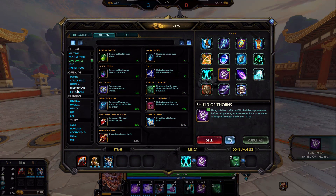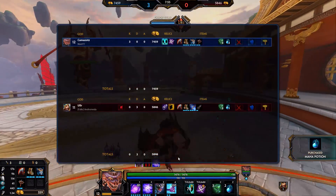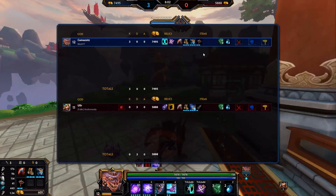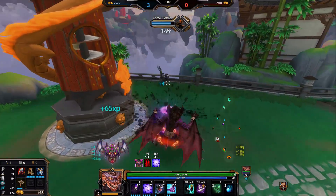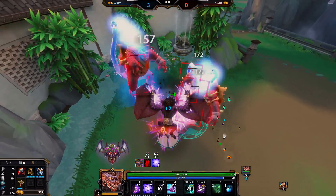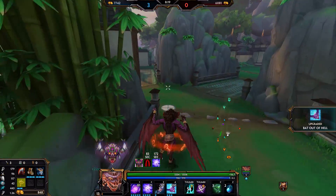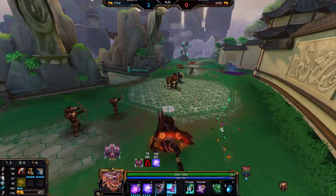Definitely going into Thorns next, then Jotuns after that to get our CDR a little bit up. Does he have lifesteal yet? He's working into it right now, so pretty good timing. I can get Jotuns done before Brawler's, and as he gets lifesteal done I can go into Brawler's to cancel out his healing and weaken his Bracer. Brawler's is a very good item against lifesteal and healing - and also Bracer of course, because Bracer is a heal.